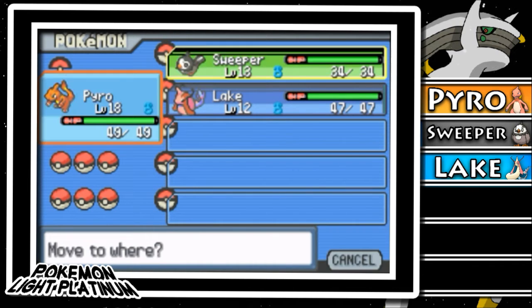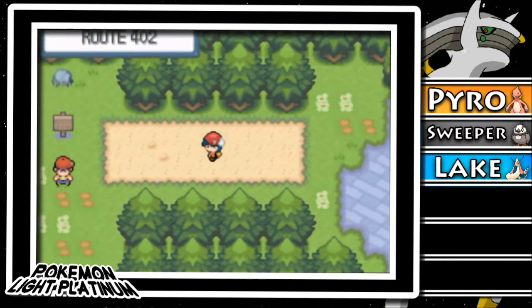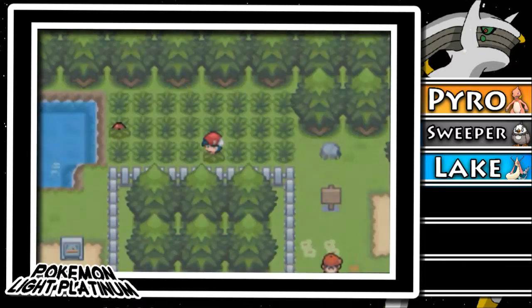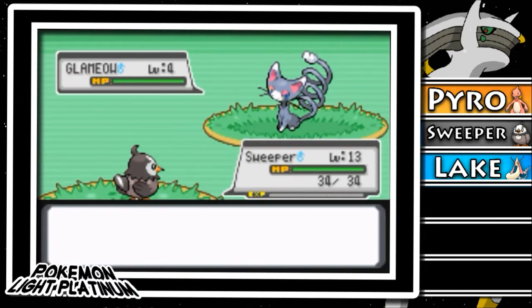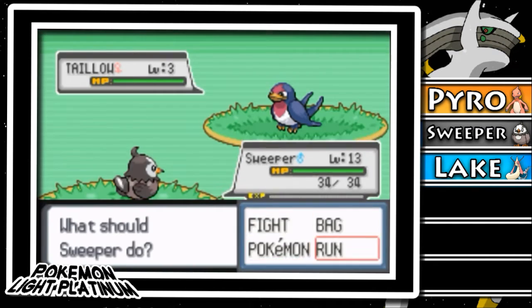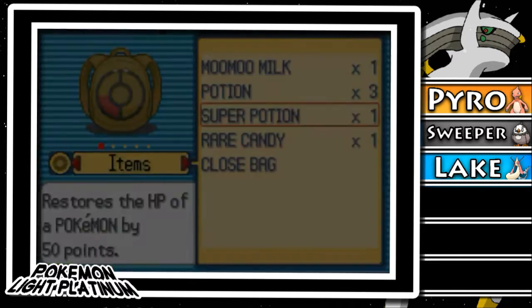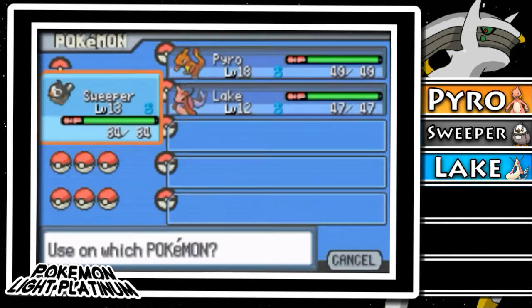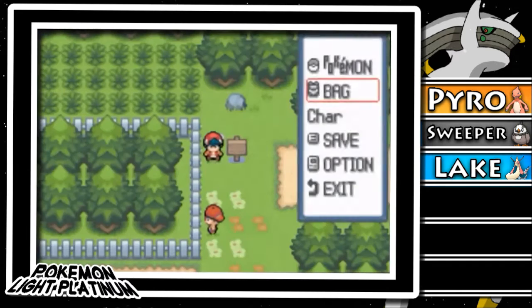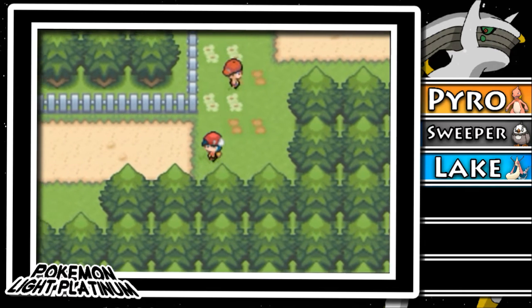I have Pyro in front — let's put Sweeper in front so we can test these guys out. I can't really test out Lake because Lake doesn't have any moves for some reason. I froze there for a second. Let me use this Rare Candy on Lake — maybe it'll learn a move at level 13. No, it didn't learn a move. That was a waste of a Rare Candy. On different routes you can find different types of Pokemon, so let's keep continuing on.